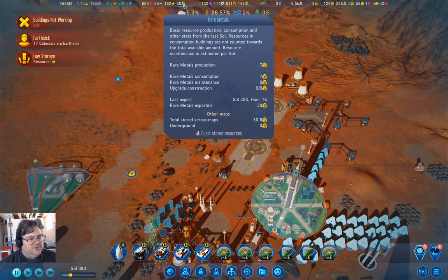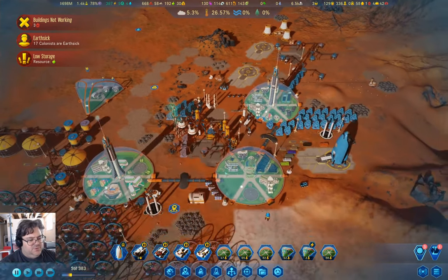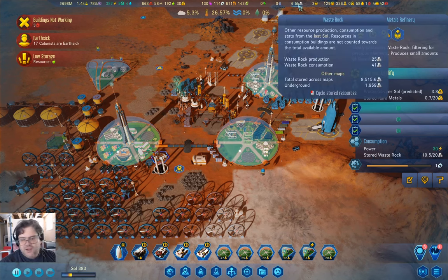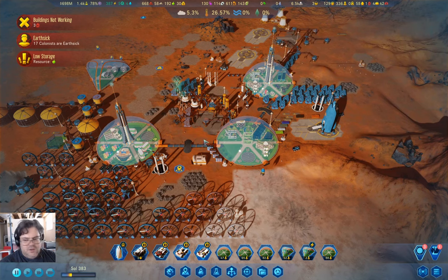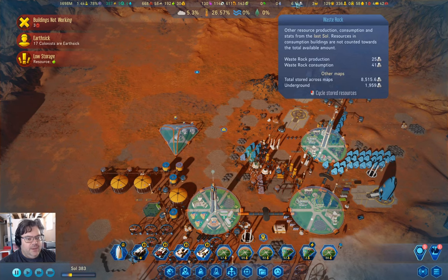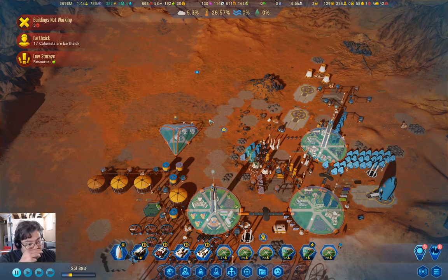We're actually producing rare metals at a pretty solid rate now, because we've got this thing here that produces them from waste rock. We've got 6.5k waste rock, but I'm going to need to start doing something to generate more waste rock. We're producing 25 and consuming 41, so I just need more stuff that generates waste rock.